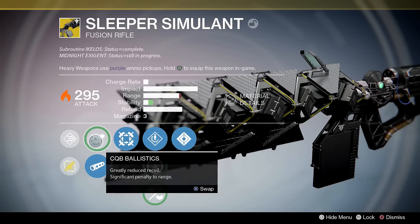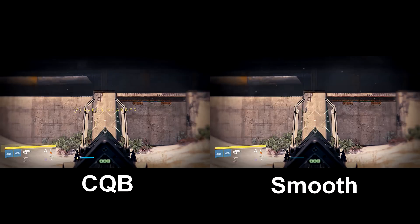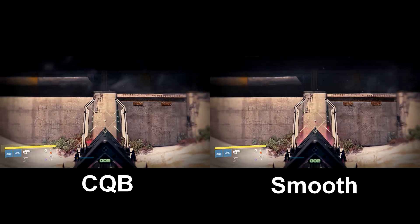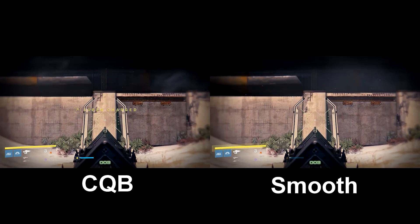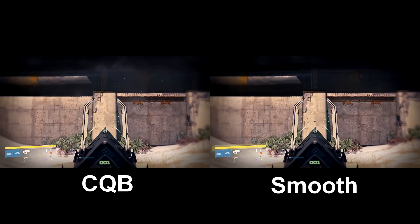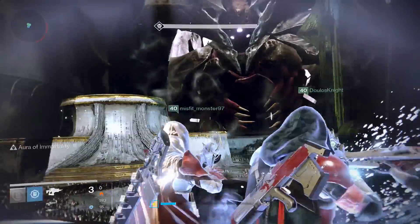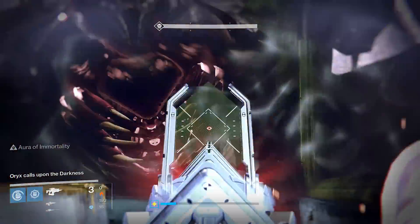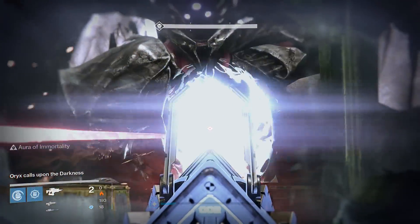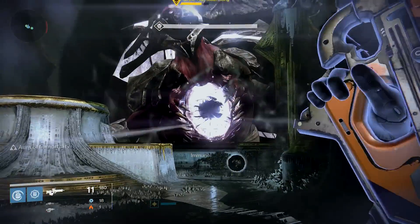For muzzle perks we have CQB Ballistics — greatly reduced recoil but a significant penalty to range — and Smooth Ballistics — increased recoil and a boost to range. There's only one choice here: Smooth Ballistics. With the changes to the range stat you really want to maximize that, since higher range means higher aim assist. On this weapon you want to maximize your potential to hit precision shots. Sacrificing range for stability when you have ample time between shots to correct for recoil just doesn't make sense.